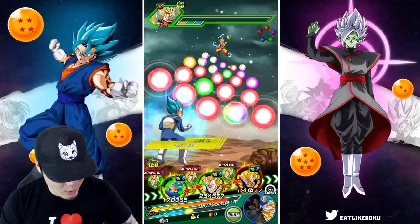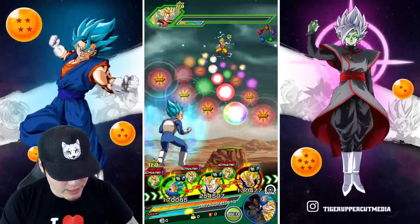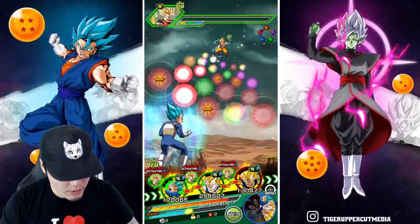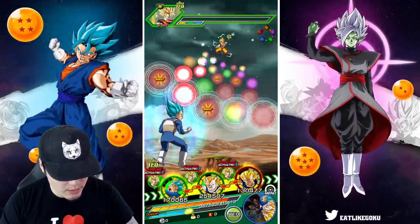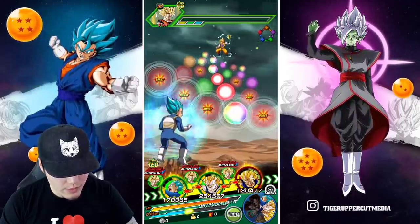Another turn here — a bunch more orbs. 12 orbs is the most we can get this time around, giving us 195,000 defense. Should be a little bit less attack than last time but still very respectable. I'm going to guess like 4.2 million or so.